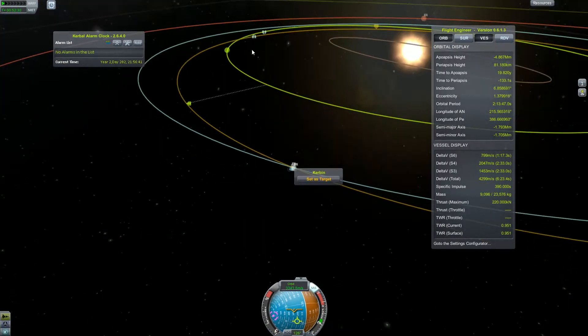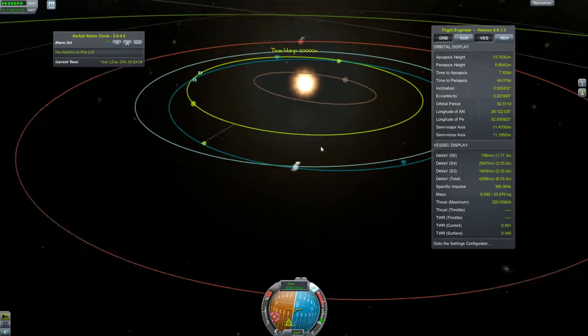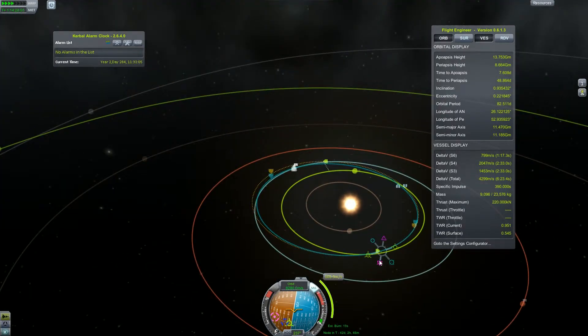And our burn is complete. We just have to wait until we leave the sphere of influence of Kerbin. And we did it. Now we are starting to set up our maneuver node for the closest encounter with EVE.